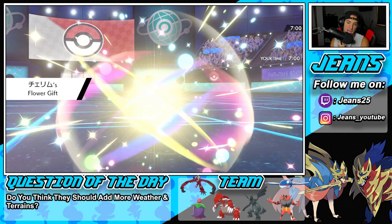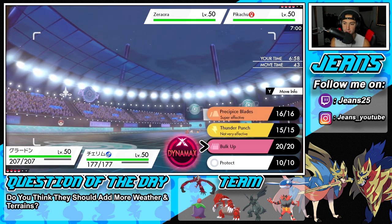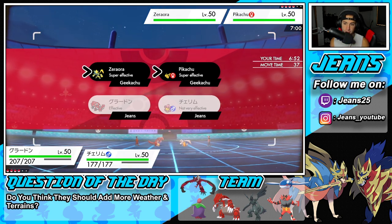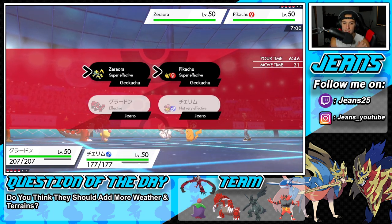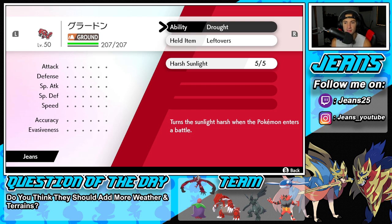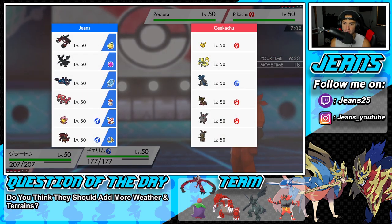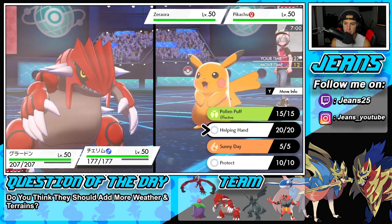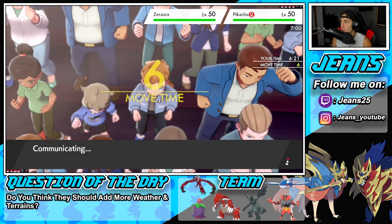I think I have to drop Blades here — he could Fake Out, he could Bulk Up, he could do a lot. I could Dynamax. I think just Blades makes a lot of sense. Who could he swap in? He does have Fake Out, which makes me kind of want to Dynamax. He has no flying Pokémon so I'm fine dropping a Max Quake in that slot. I'll protect Cherrim — that's exactly what I'm going to do.